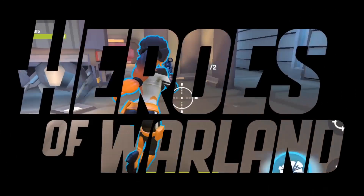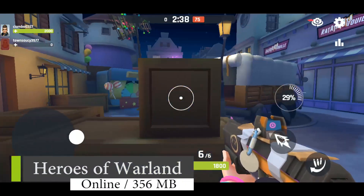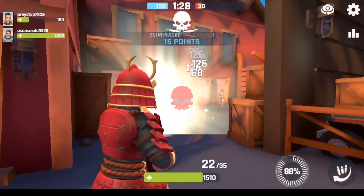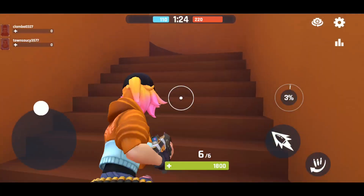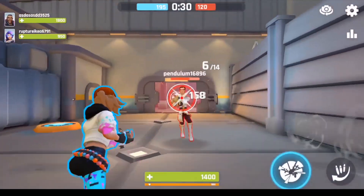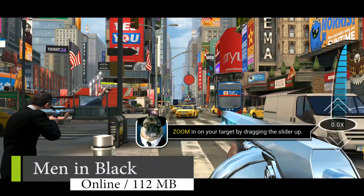Moving on to number nine, it's Heroes of War Land. Get ready to play the latest, most competitive online hero-based FPS game designed for mobile. Take part in epic real-time PvP 3v3 squad deathmatch and rule the battle arena with your team. This game is inspired by Overwatch and has decent colorful graphics. You can choose, customize and upgrade your hero, team up with friends, and battle in fast-paced action on 3D battle arenas.